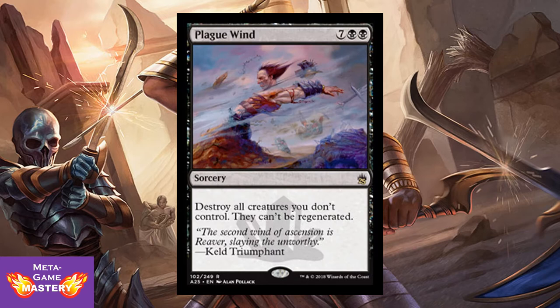And Plaguewind from old Prophecy. It's 9 CMC, 7 colorless black-black sorcery — destroy all creatures you don't control; they can't be regenerated. Probably not the best card from Prophecy, but you'd be surprised: this is actually the 5th most valuable card from that set, and it does see extensive Commander play.